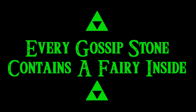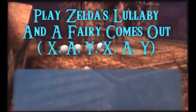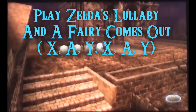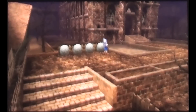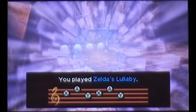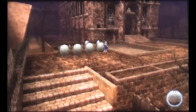Every gossip stone contains a fairy inside. Those little stones that everybody thinks are useless — they all contain fairies. Simply play Zelda's Lullaby and the fairies come out. This is right outside the Temple of Time and is a really great refill spot for your fairies. If you're running low in a dungeon, just play the Prelude of Light, come here, and refill the fairies.